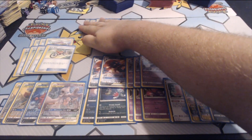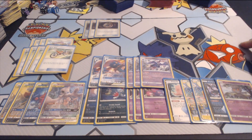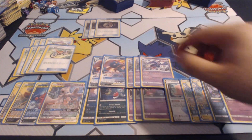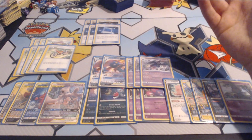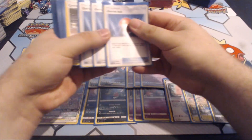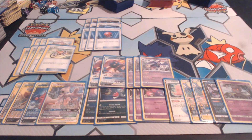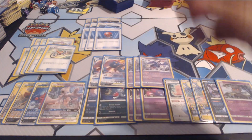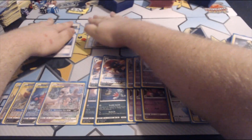On to the 3-ofs: 3 Mysterious Treasure. This is one of the other reasons I'm using Naganadel over Sharpedo, because Naganadel has a really good search engine. The 3 Treasures are enough. It's also nice if they have a Power Plant down — Mysterious Treasure is an out to Marshadow to get rid of Power Plant. Then 3 Pokemon Communication to help find our Sneasels and non-Psychic Pokemon. And 3 Cherish Balls, which can find any of our GXs. The Mysterious Treasures find Psychic Pokemon, and Pokemon Communication fills in the blanks that Cherish Ball and Mysterious Treasure don't cover.